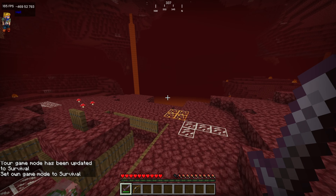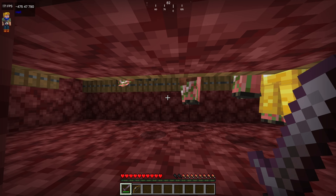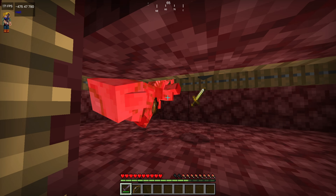Like this piglin farm, which also happens to be our fourth method of gaining XP. Back in the nether, this is not only a super simple XP farm, but it actually may be the easiest mob farm to build since literally all you have to do is dig a hole.